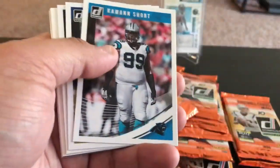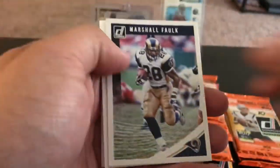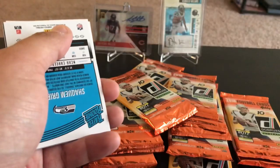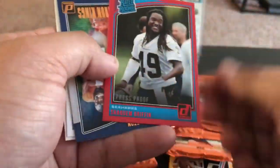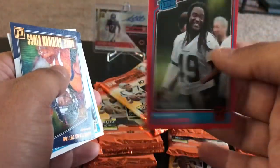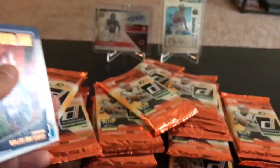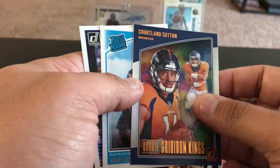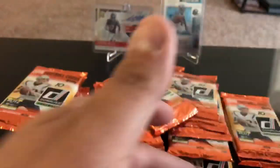Case Keenum, Colon short — this is great for making a base set too. AJ McCarron, Marshall Falk, and another thick filler. Ready rookie press proof of Shaquem Griffin — that one doesn't appear to have a number. And the Gridiron Kings of Courtland Sutton, rookie Gridiron Kings, Sony Michel, and Jordan Wilkins rookies.